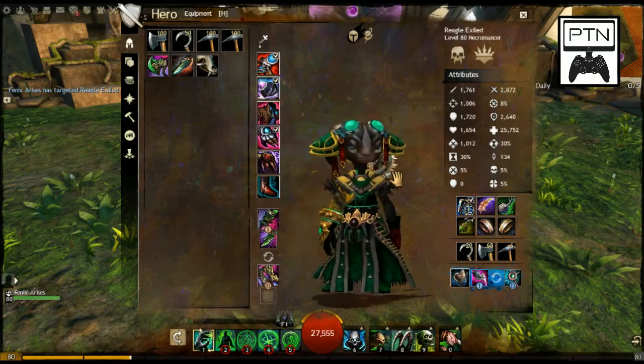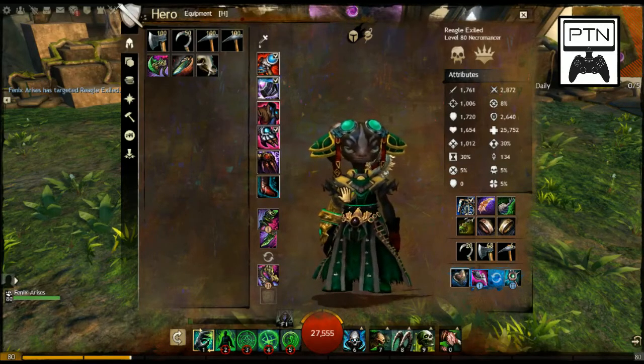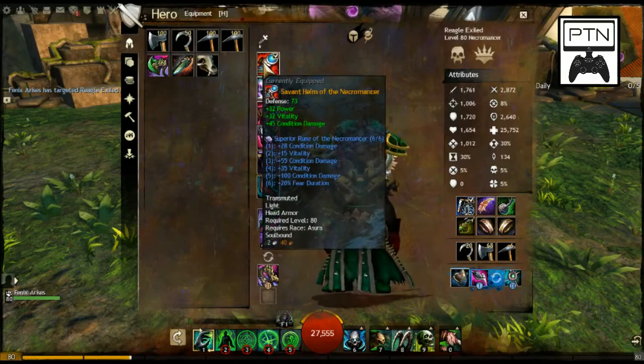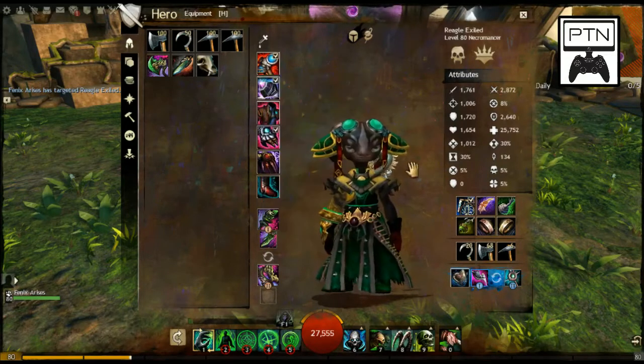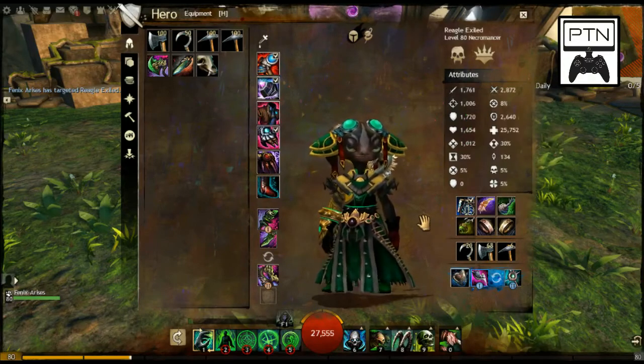We're going to start off with the focus of my build and its armor. My armor is Carrion armor — it's got power, vitality, and condition damage. The runes themselves are also condition and vitality based, except for the final ability which is plus 20% fear duration. Necromancers do a lot of fearing, and this is about outlasting your opponent in most cases.